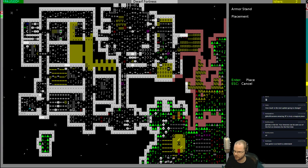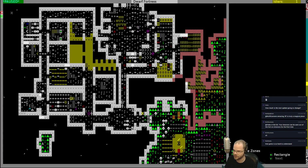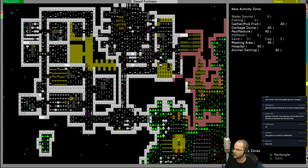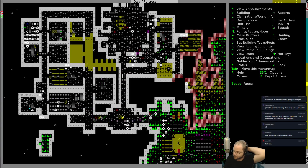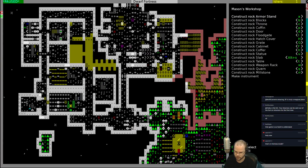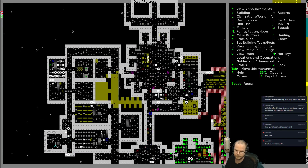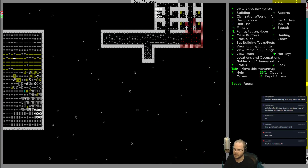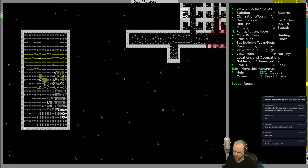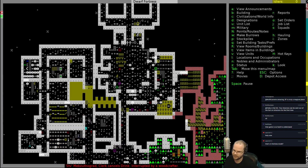Let's set up an armor stand — I think I built one — right here. And I built a weapon rack as well, we'll put that one over here. Any more doors? More doors! The game is hard to understand. When you first look at the game it is really hard to understand. But once you get used to it, it's not bad. I mean, it's like RimWorld — if you can figure out RimWorld, you can figure out this.